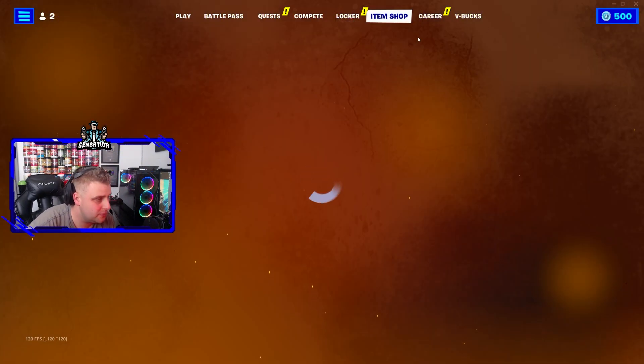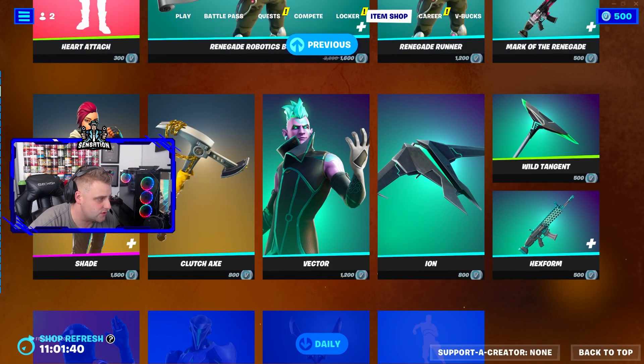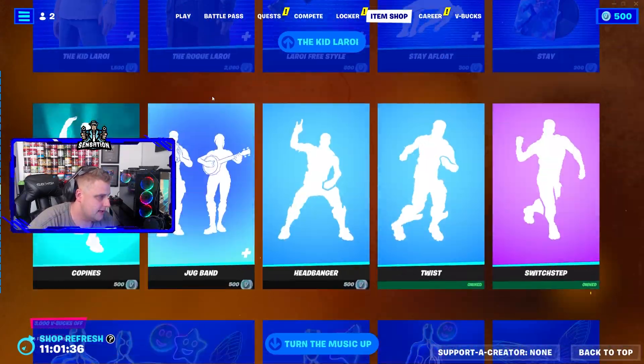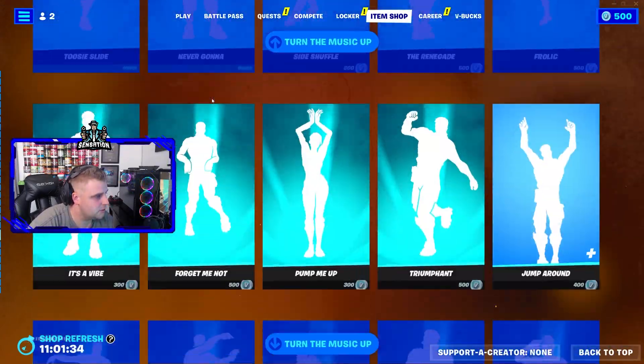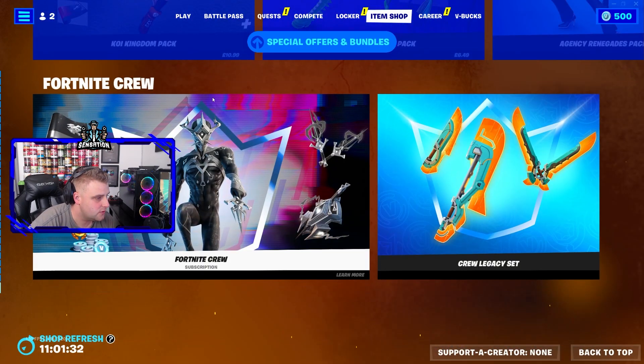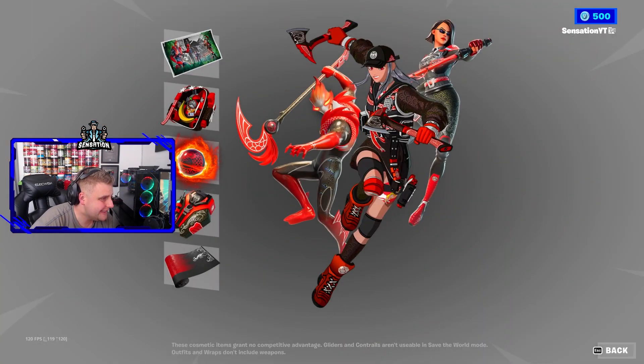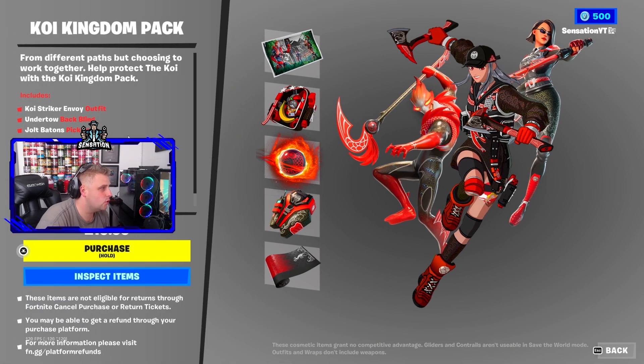In today's video we're going to take a look at a brand new bundle pack that's just been introduced into Fortnite. It's down at the bottom in the new pack section. If we take a look at this bundle pack, we'll have a look at everything you're going to get. It's called the Koi Kingdom Pack.